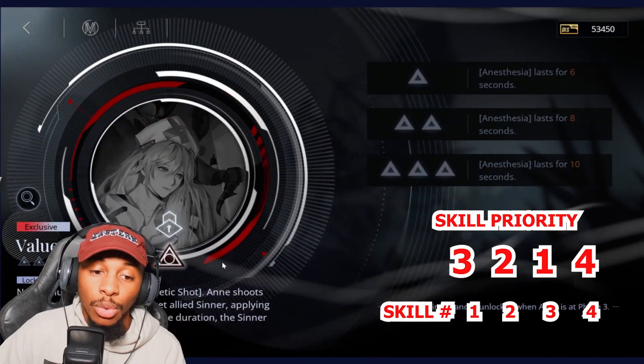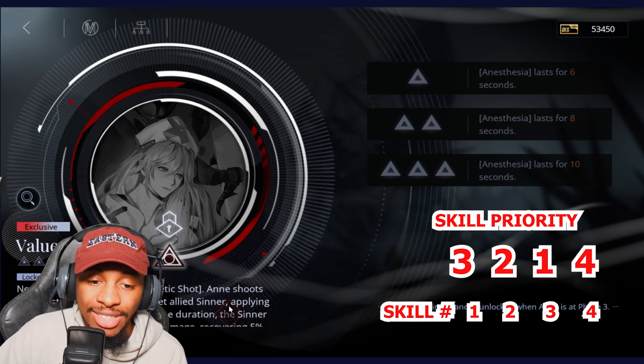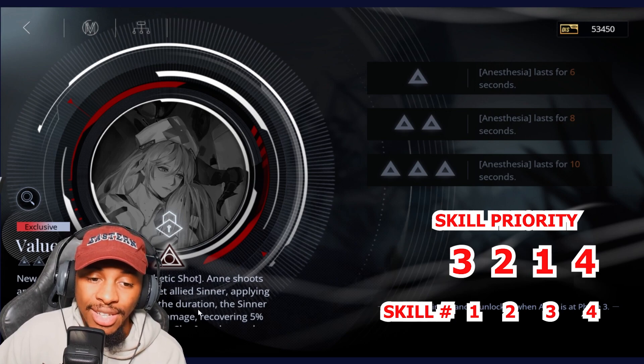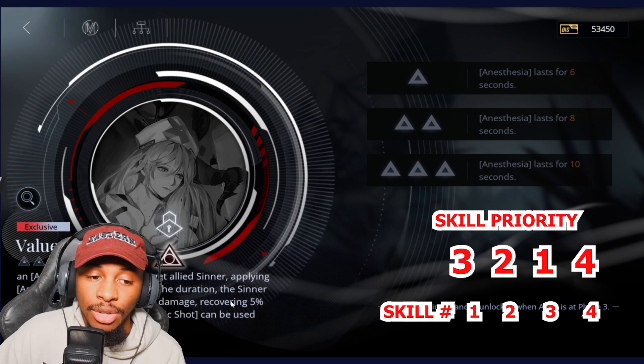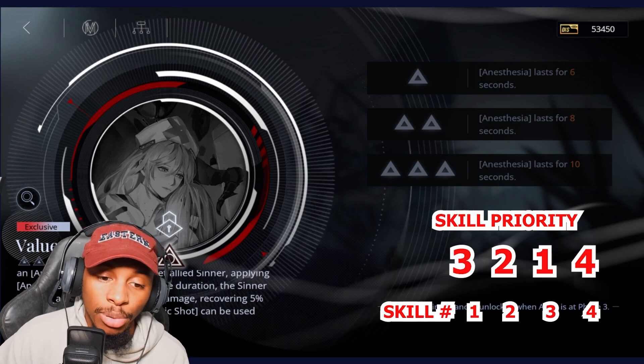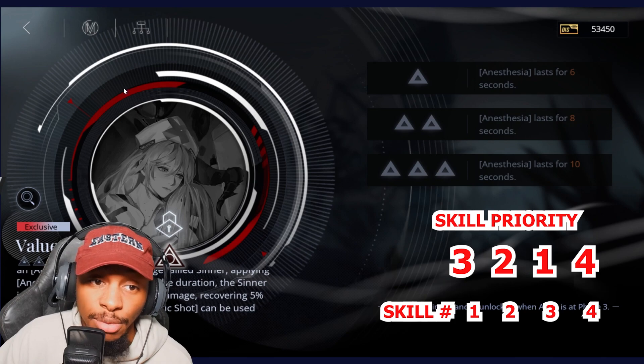With her exclusive crime brand, Ann gains a new ultimate where she can shoot a target ally, applying anesthesia for six seconds. During that time the target is out of action, immune to damage, and recovering 5% of max HP per second. This can only be used once per battle but is very clutch.